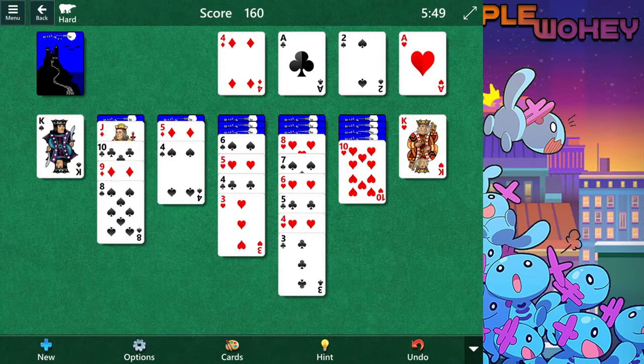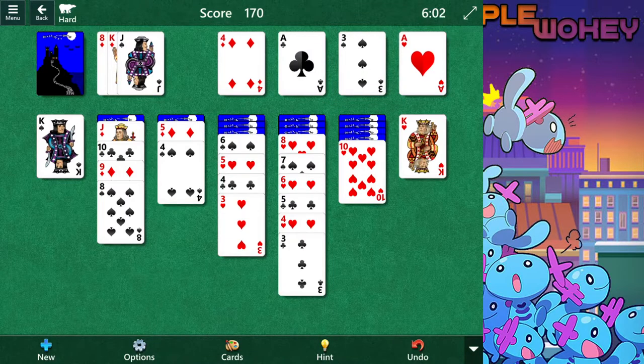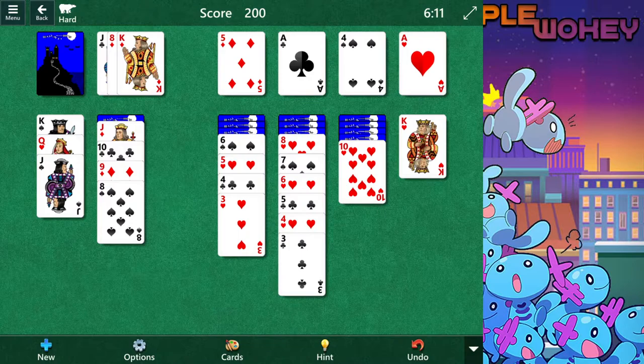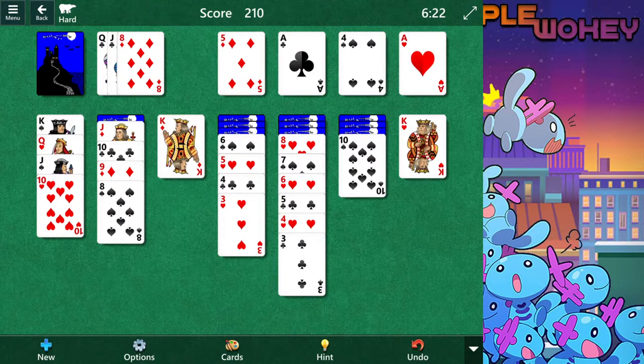Ten of diamonds. Six of clubs. Eight of diamonds. I need you to play with me, game. There we go — then I can start putting that there, then put that there. Because now I can start moving some stuff around. Ten — this can totally go somewhere. I can start with putting that king there. I shouldn't have done that, but it's too late. No going back on that move. I'm gonna ignore the giant undo button.